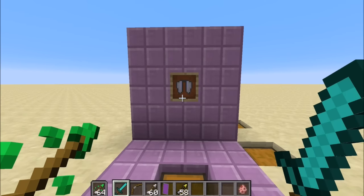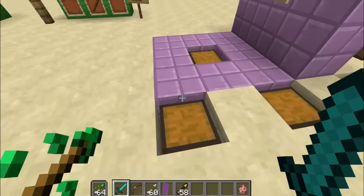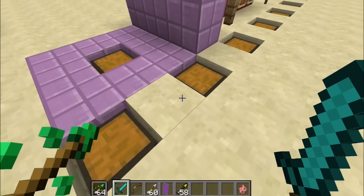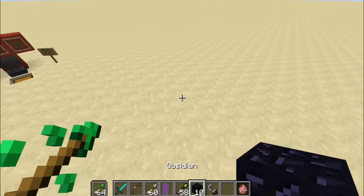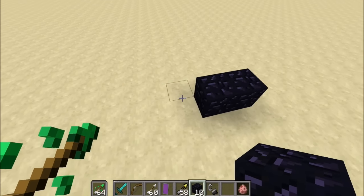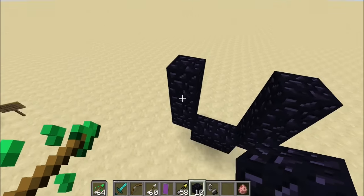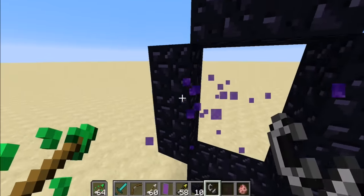You find elytra wings in the end cities inside a ship. Starting from a brand new world: first, get a stone pick to get iron, make an iron pick, then get three diamonds deep underground. Use the three diamonds to make a diamond pick, then mine ten obsidian to make a Nether portal. The portal pattern is three blocks high and two blocks wide. Ignite it with flint and steel and go into the Nether.